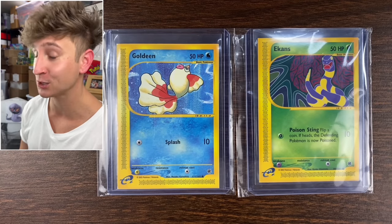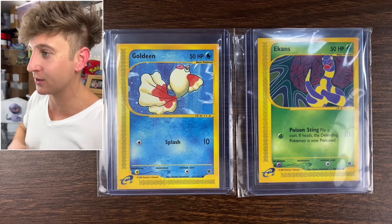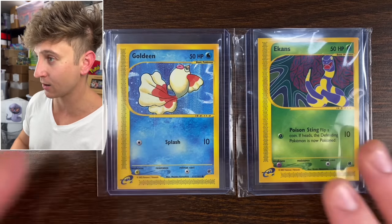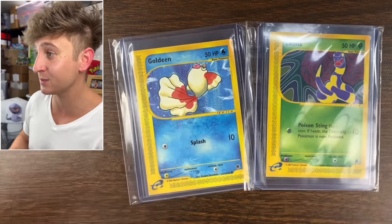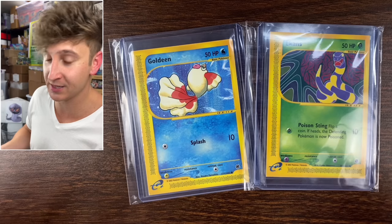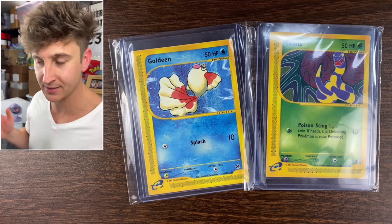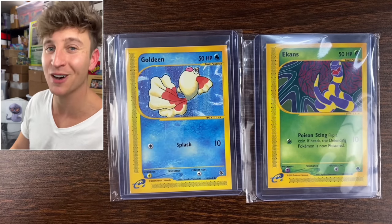These are called match print Pokemon cards. These were first discovered — information-wise — by Rusty TCA Gaming. They were basically leaked from a lot by an employee back in the day. They are essentially Pokemon cards printed on photo paper, used to test the colors of a specific card. These are from Expedition Base Set — there are two of each Pokemon card from that entire set in existence. Not the rarest, but I'm just glad to own a piece of Pokemon history.